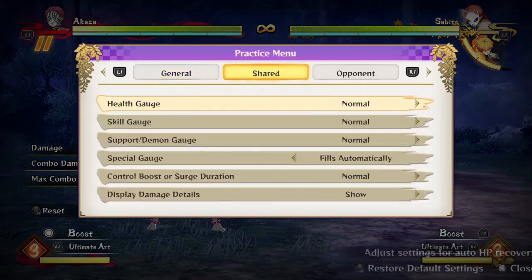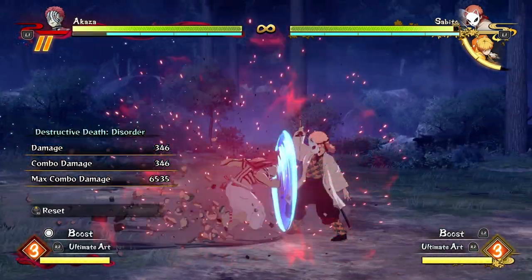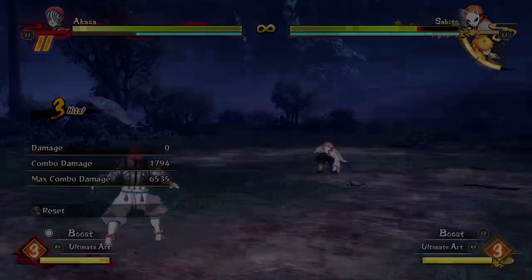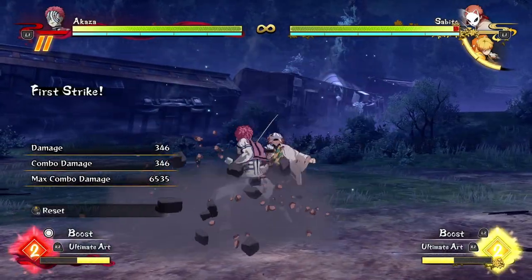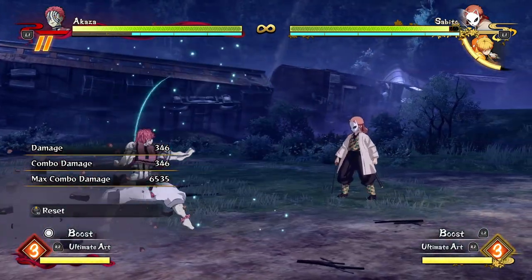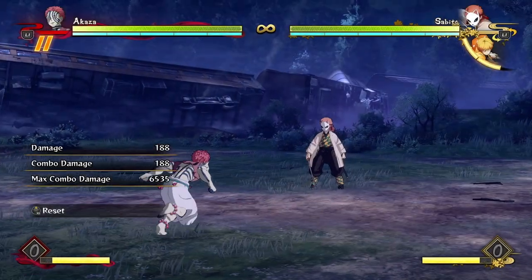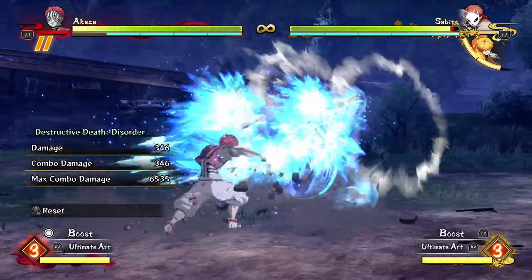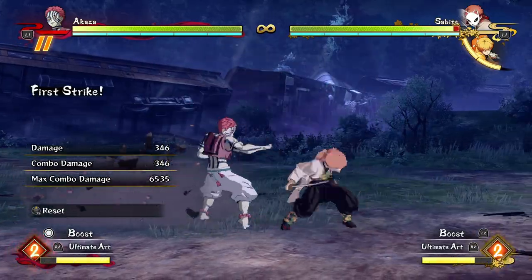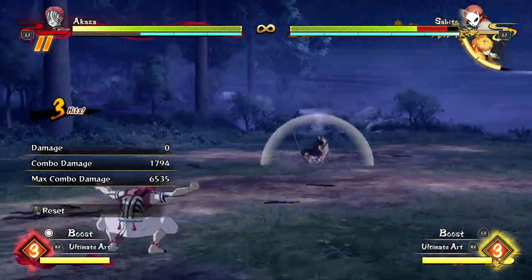I'm going to quickly talk about his guard combos, also known as pressure. When the opponent is guarding, Akaza has pretty ridiculous guard pressure because this disorder move has so much dust flicked up onto the screen that it's very hard to see the grab coming. At any point during destructive death disorder you can cancel into a grab, and depending on how far you are, you can cancel it before the last hit comes out. Even after the last hit, because there's so much dust on the screen, it's almost impossible to react to that grab.